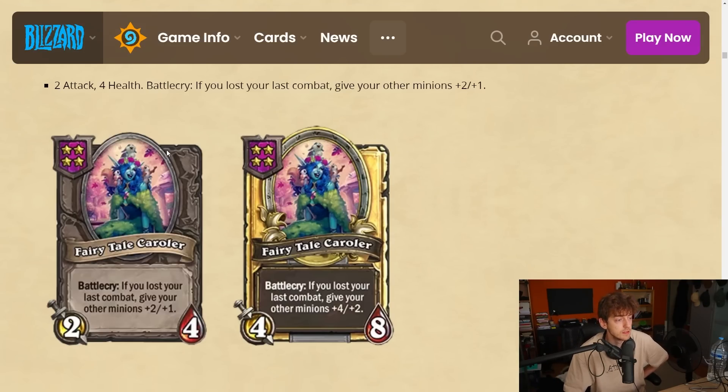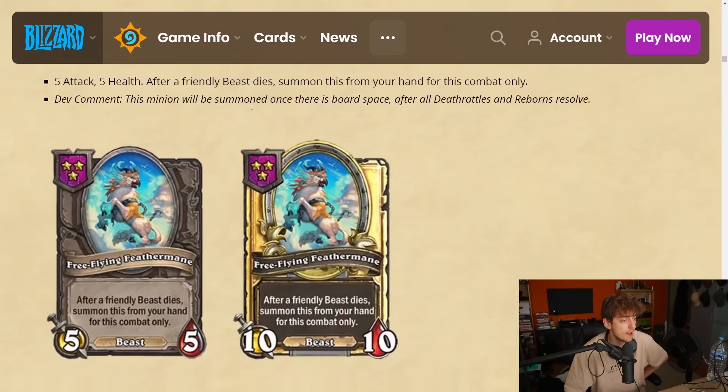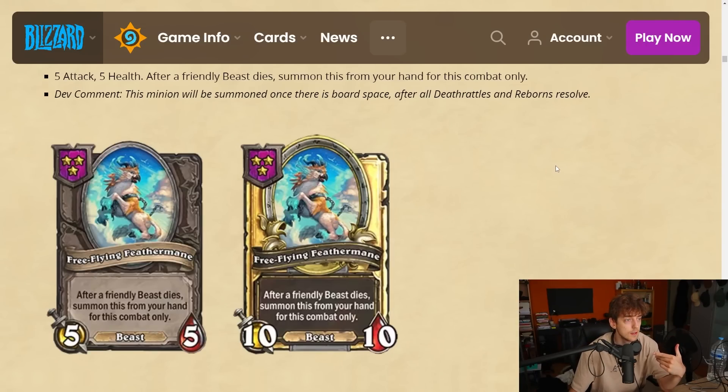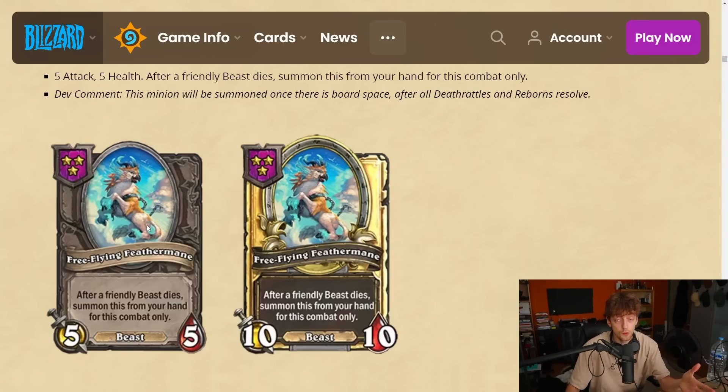Free Flying Feather Mane — a tier 3 beast, 5-5, pretty good stat line. After a friendly beast dies, summon this from your hand for this combat only. You can keep this in hand and basically play with eight minions instead of seven. It's only a 5-5 though. This minion will be summoned once there is board space, so you can't be blocked by rats spawning in — you'll always get value if a beast dies.